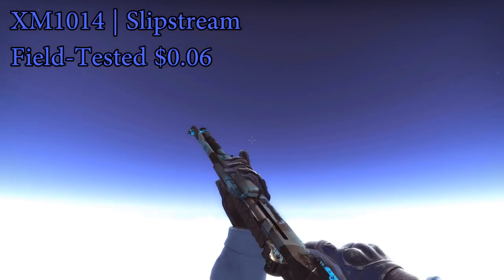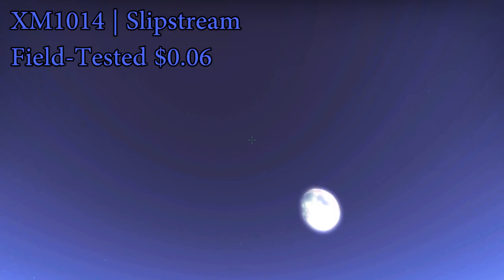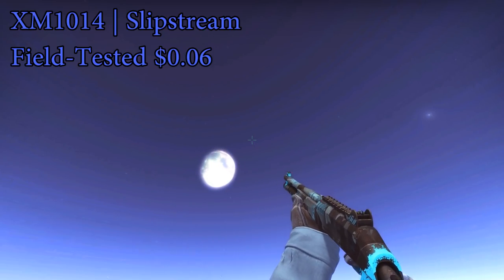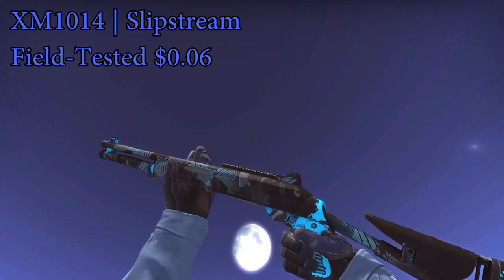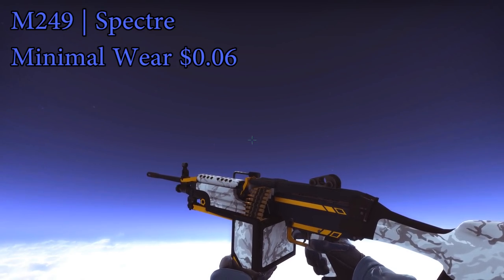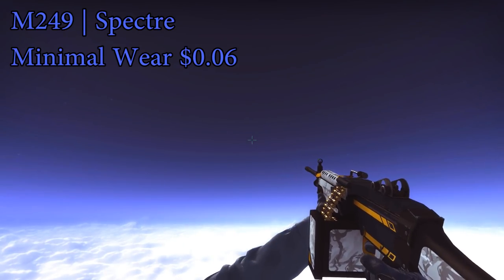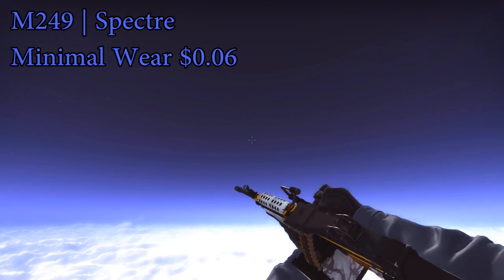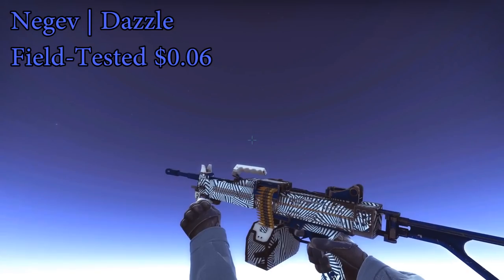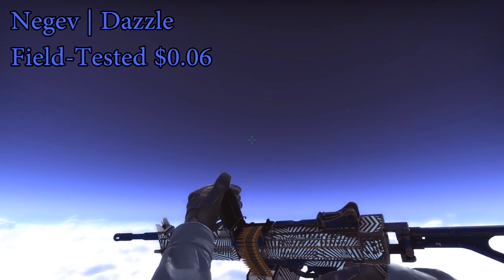For the XM skin, there aren't too many options, but you can actually get a better skin than you used to be able to get in the $5 loadout — the Slipstream. It's a little snazzier and looks a little better than the Blue Spruce, though it is a little beat up since you have to get field tested for it to fit in the loadout. For the M249, I went with the Spectre minimal wear. The field tested and minimal wear are basically the same price, but minimal wear still fits the budget. The final skin for this loadout is the Negev Dazzle field tested — only $0.06, and actually a pretty sweet looking Negev skin.